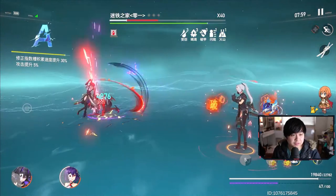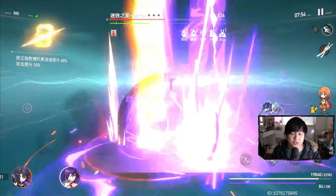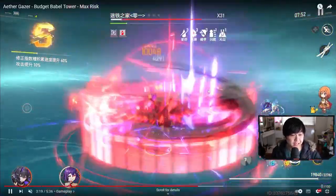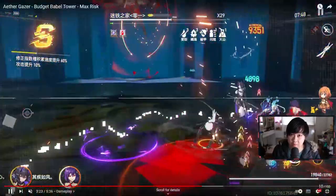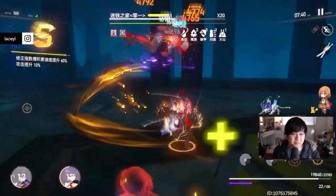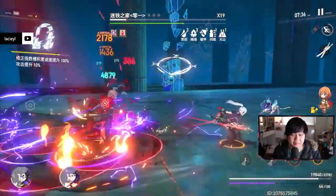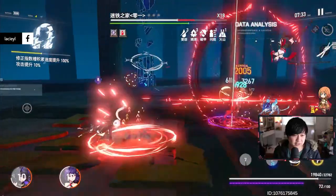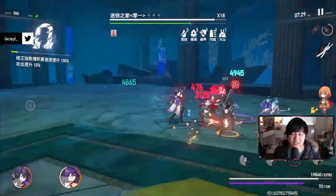There are quite a few elements pretty close to Punishing Grey Raven and others in the genre, like Honkai Impact, such as your perfect dodges. However, in this game, perfect dodges net you different benefits depending on the character you are playing. As you can see from the gameplay, it is a lot more like Honkai in my opinion rather than PGR — a lot more hack-and-slashy and a little bit less Dark Souls-y.